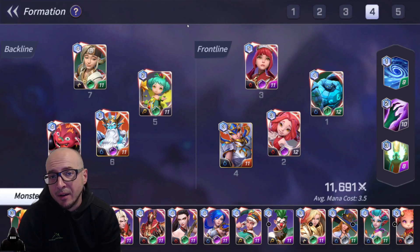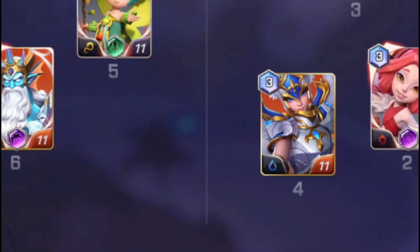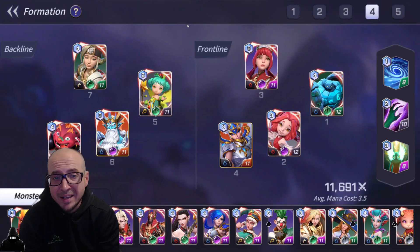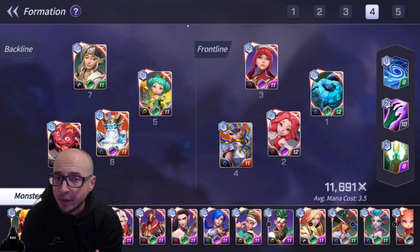Let me show you the team comp I have right now and why I'm using it. I finally have level 11 legendaries in Camilla and Poseidon. Due to the fact that they are level 11, and I do have a skill stone for Poseidon, I wanted to base a team off of them. As free to play, you gotta play how the game gives you cards, so this is what I'm doing currently.